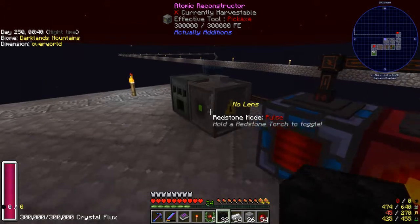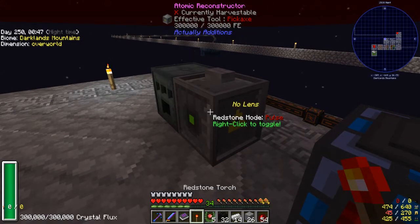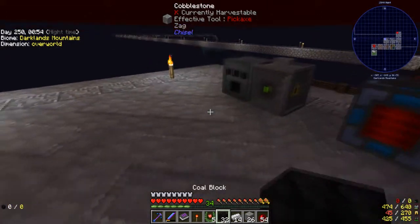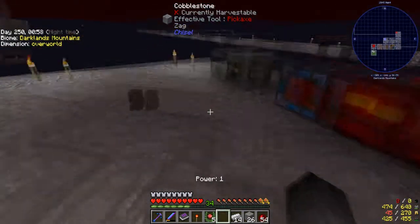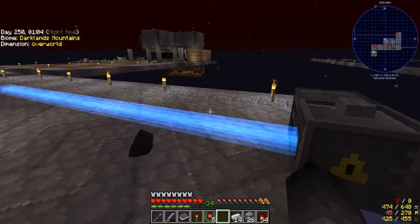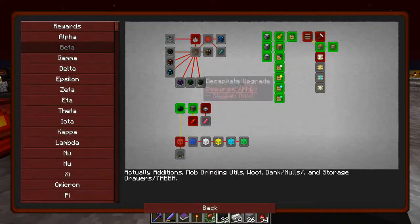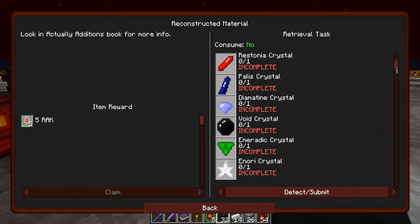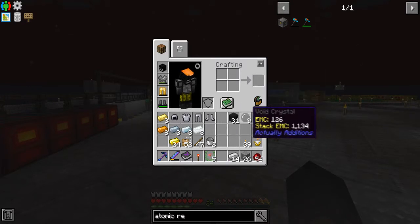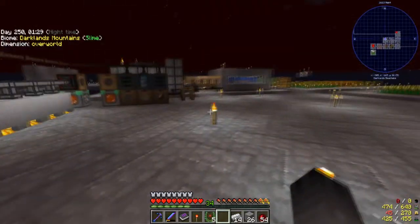I've made up the Atomic Reconstructor. I've put a button on top of it to power it, and at the moment the Redstone mode is on Pulse, so it's going to send out one pulse when I click the button. All we need to do is throw down the items we want to reconstruct - I've popped down 32 coal blocks, pressed the button, and bang - that's 32 void crystal blocks. We do actually need void crystals themselves, but you can just pop a block in the crafting inventory grid and there we go - void crystals done.